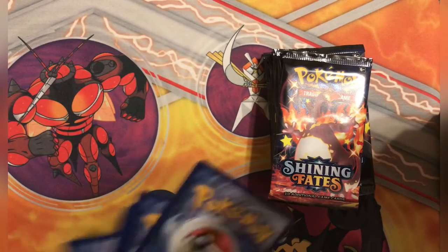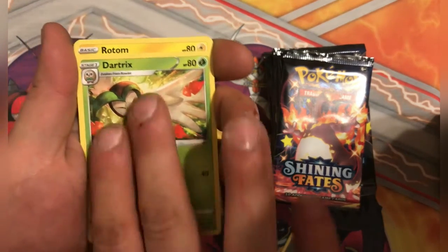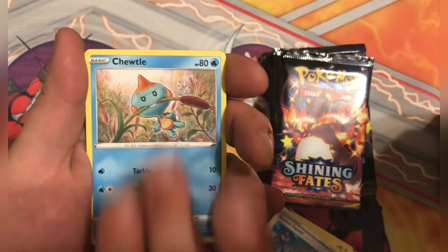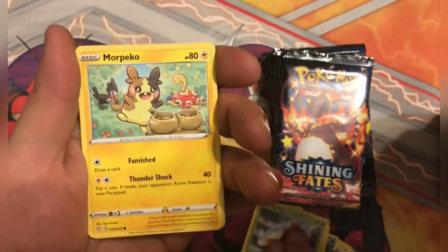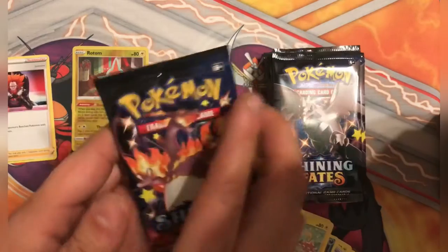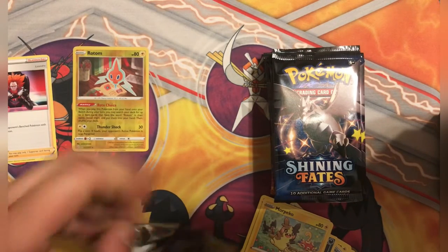I don't know, I'll do something to make up for no code cards in Shining Star V. But there is Dark Tricks, Rotom, Arrested Sword, Chewtle, Nickit, Grookey, Morpeko, Reverse Rodon, and Boss's Orders. So not even a holo out of the first pack - but it's alright, it usually goes like that for me.